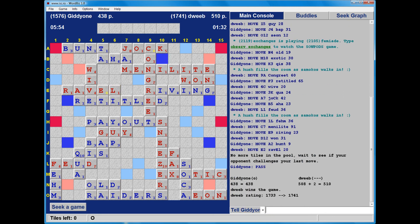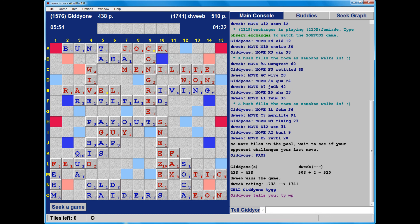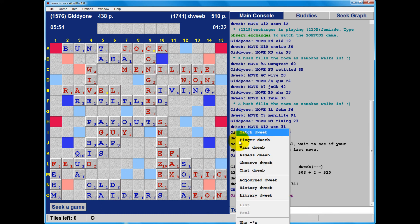My opponent ends the game. And the final score: 438 to 510. So a high-scoring game. I was not expecting to win that. MENELITE really changed things around. Let's see what I missed.